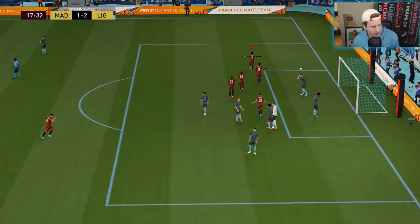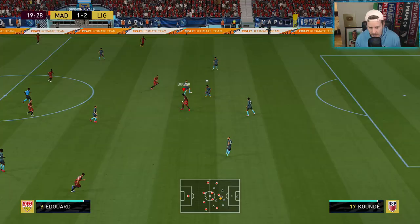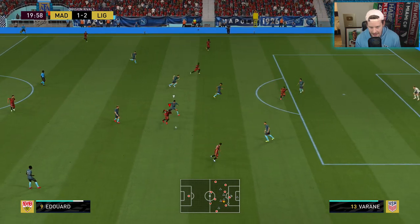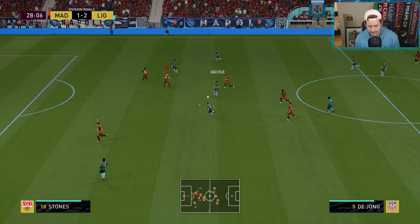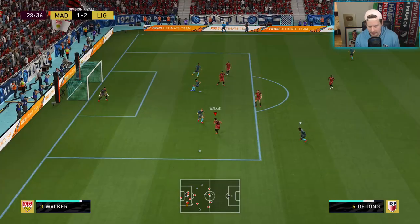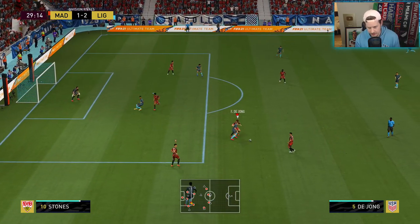I picked up FIFA on a day when it's just absolutely broken. Edouard Mendy — I mean, look at him. 6-2. This is an 81-rated card, boys. That's a little bit more like it. John Stones — I mean, Franky De Jong is not a good guy to compare speed to.